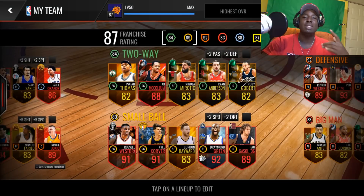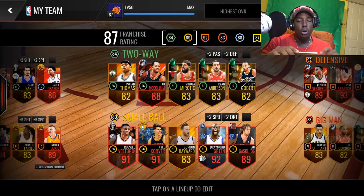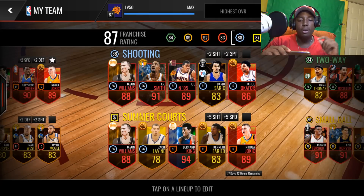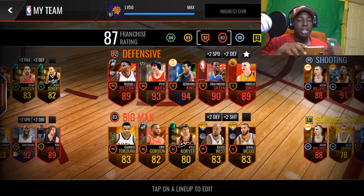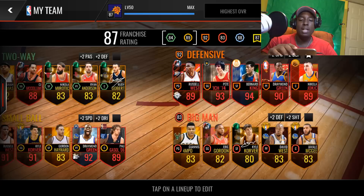Alright guys, now I'm here on the second Pimp My Squad winner's account. Shout-out to the homie Daniel. Daniel ended up winning the giveaway second - like I said before, I couldn't get in contact with the guy that was chosen first, so I just moved on and chose a new winner, and Daniel was the next winner. Now we're here on his account doing a 5 mil shopping spree. He wanted me to upgrade his two-way lineup, his big man lineup, and his shooting lineup. For his shooting lineup we're going to pick up a new power forward and center. For the big man lineup, we're going to revamp the whole lineup - all elites. And for his two-way, we're going to do point guard, small forward, power forward, and center.